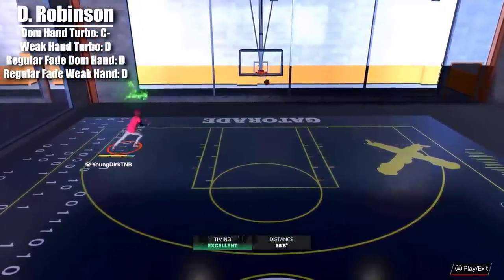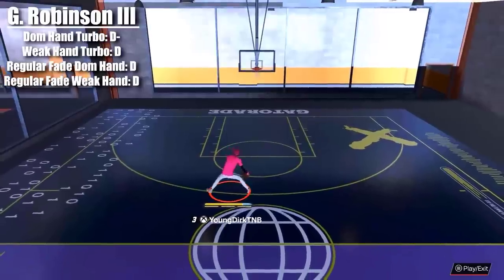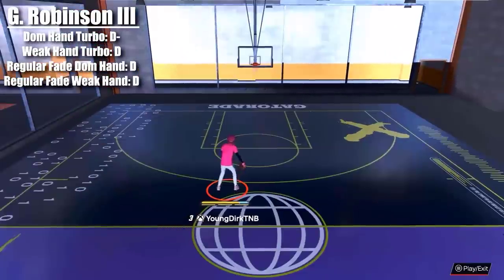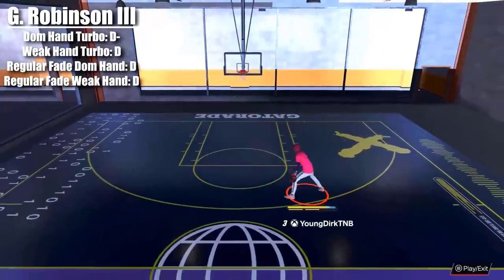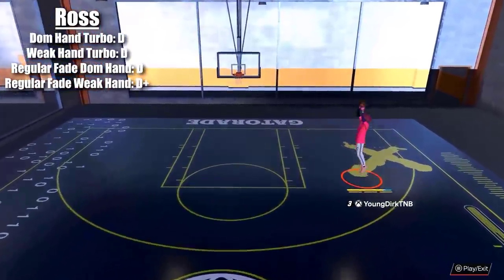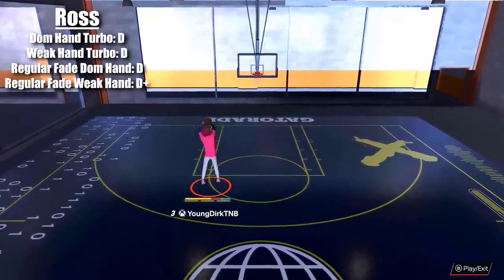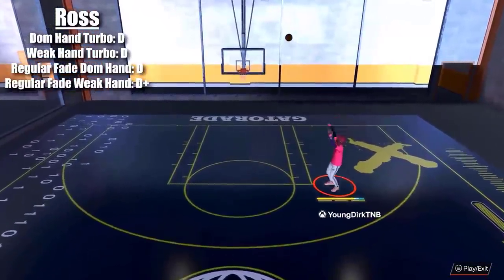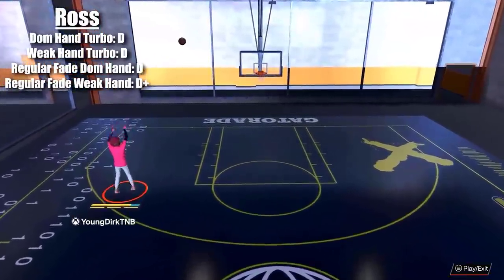Glenn Robinson the Third — straight D's. This dude reminds me of Dwight Howard if you know what I mean — just all D's, not a good fade at all. Terence Ross — this also reminds me of Dwight Howard. It's just slow, doesn't create a lot of elevation, doesn't push it to the side much. The weak hand is okay — C. Yakim — C-plus, it's decent, not the best but definitely not the worst we've seen.